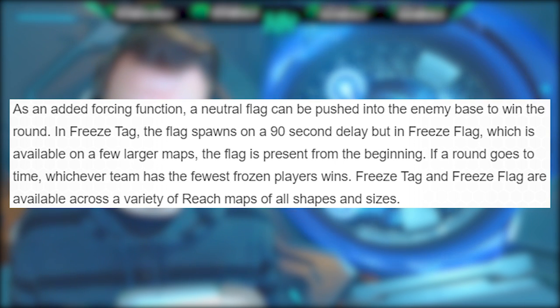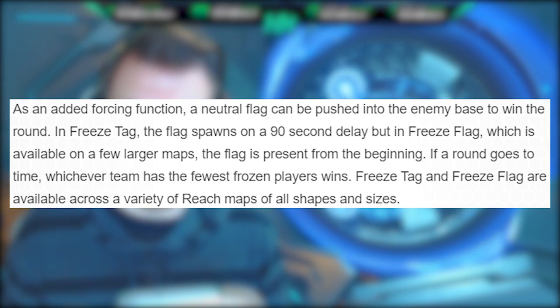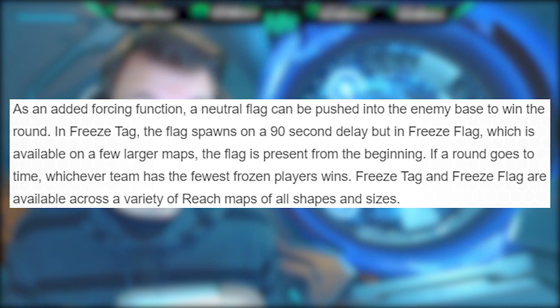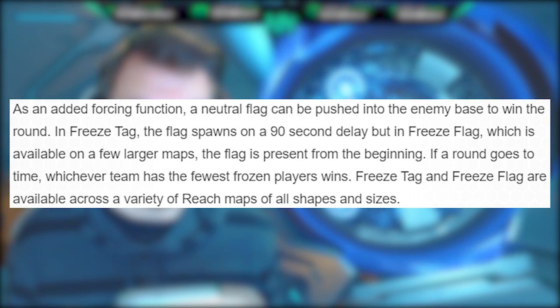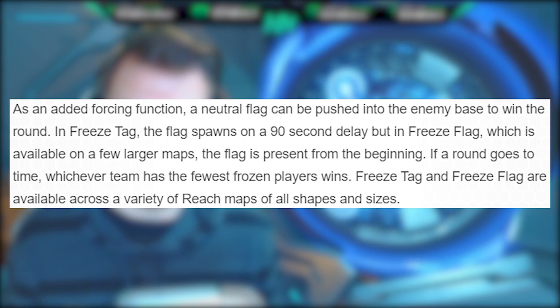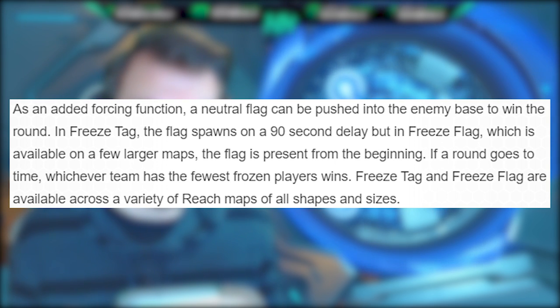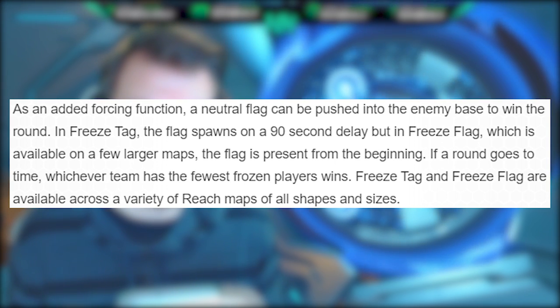As an added forcing friction, the neutral flag can be pushed into the enemy's base to win the round. In Freeze Tag, the flag spawns on a 90-second delay, but in Freeze Flag, which is available on a few larger maps, the flag is present from the beginning. If a round goes to time, whichever team has the fewest frozen players wins.